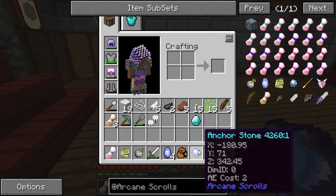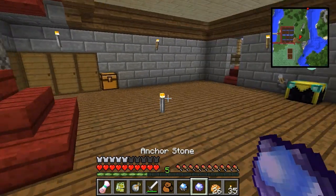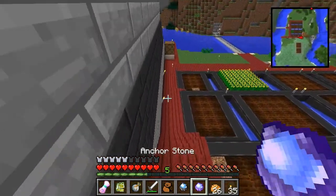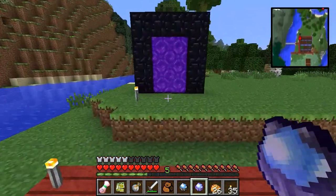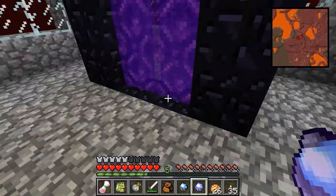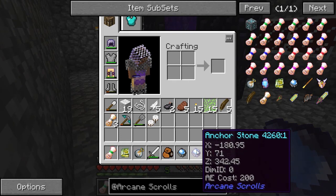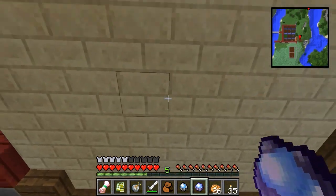I wonder if there's a way to clear the anchor stone and whether it works across dimensions. Let's go to the Nether. Here's our little ugly but functional safe house. It still has the correct coordinates and the right dimension, except the cost is 200 now. Let's try teleporting back. That's just awesome — it works across dimensions.